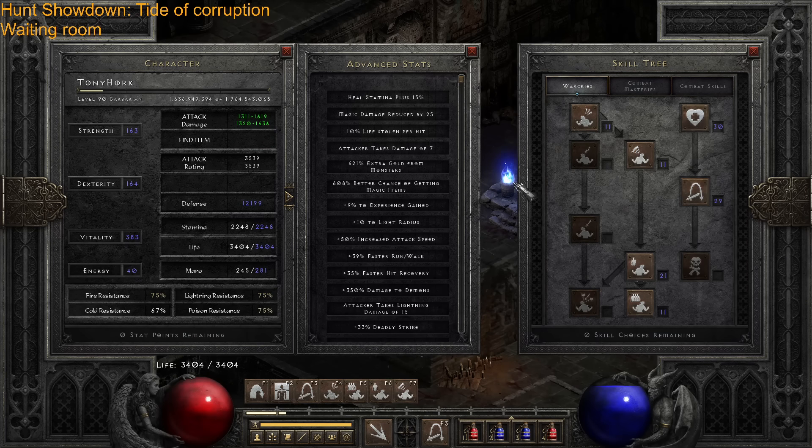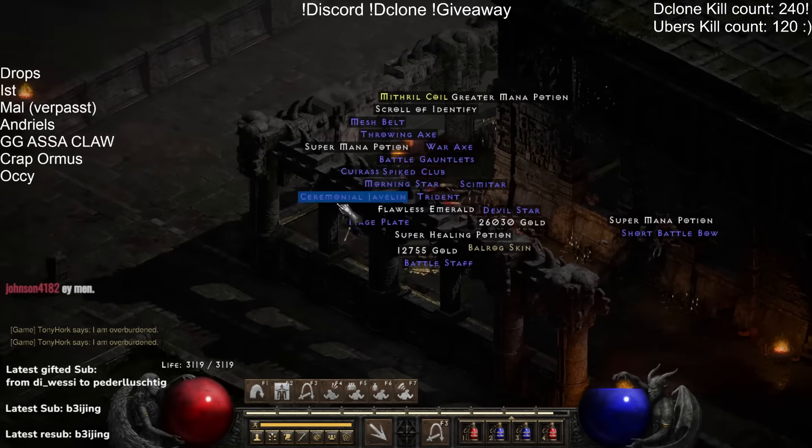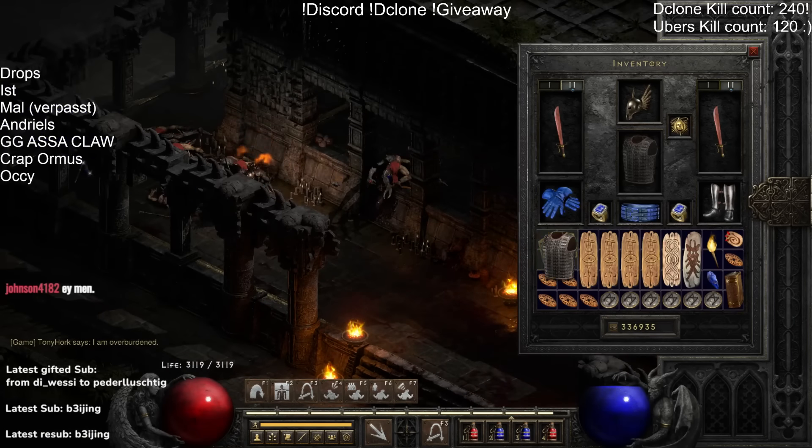Hey everyone! Welcome to my guide about my Magic Find Barbarian, also known as Travzorker or Travhorker. The name comes from the ability Item Find, which is the core and main ability of this build. I get basically double the chance for loot, which makes it so incredibly efficient.